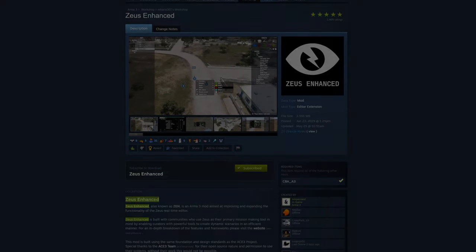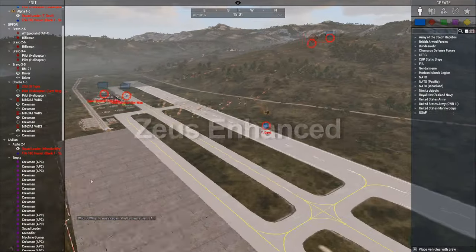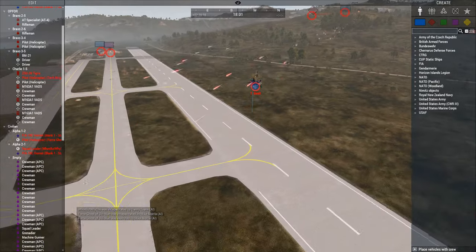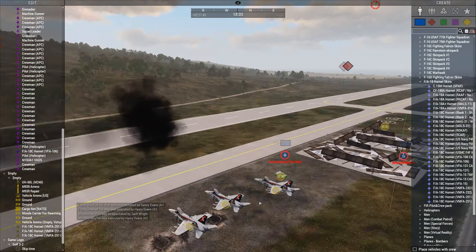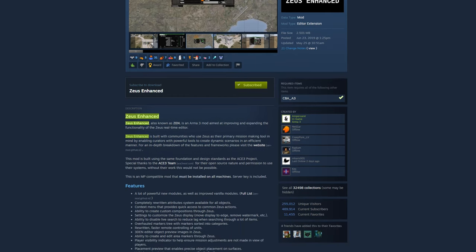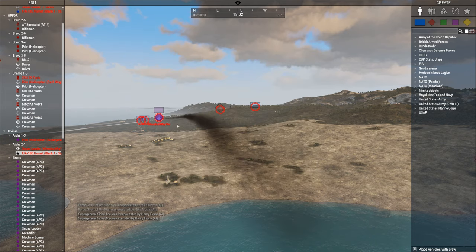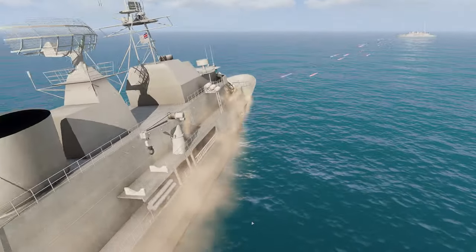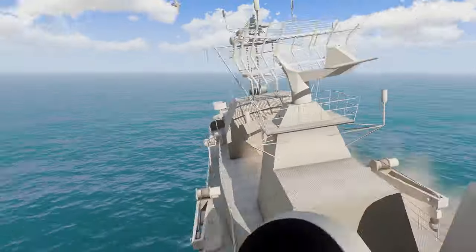At number 3 is what will most likely be many people's first mod download — Zeus Enhanced. Zeus is an in-game editor that works while the game is actually running. It's essentially an extension of the 3D Eden editor, except you can manipulate the game world while you're playing. The base game Zeus was awesome, but had some limitations. Zeus Enhanced completely revitalized it by adding more quality of life features than I could hope to list — it's a must-have mod if you want to play around with missions as they happen.